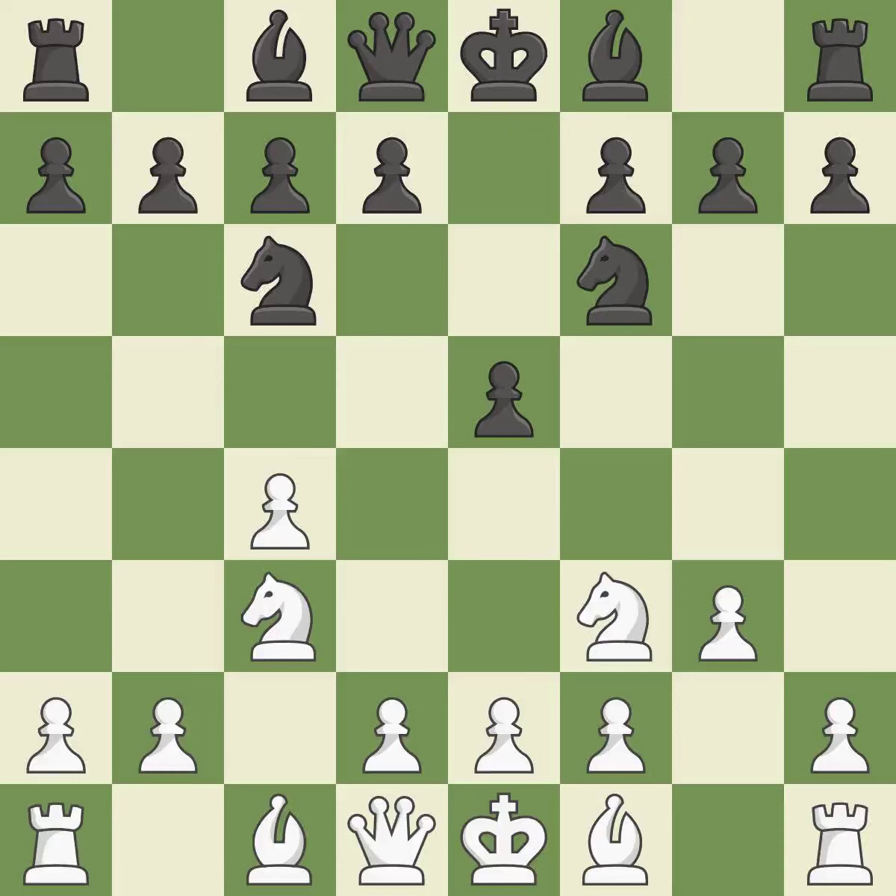The light-squared bishop is getting ready to be fianchettoed to g2, where it will take up residence on the long diagonal. This makes winning a pawn a possibility, while keeping the material balance in check with good commerce.